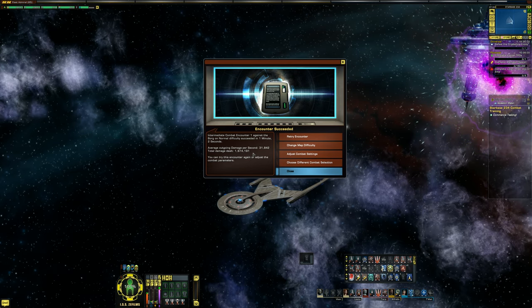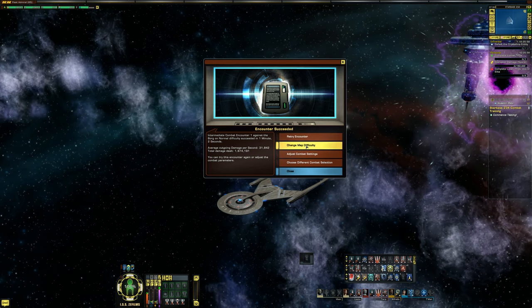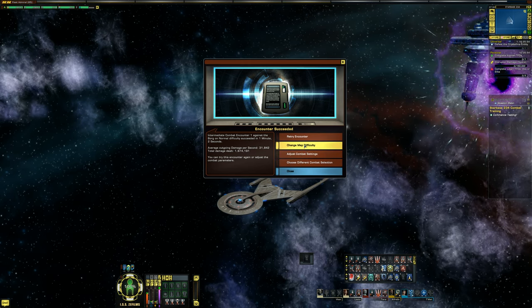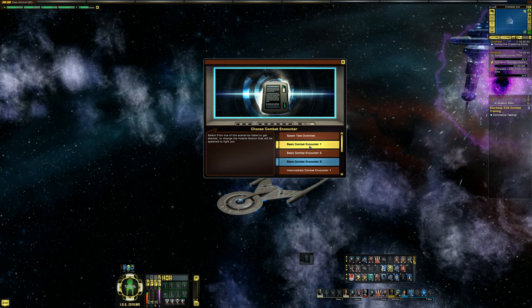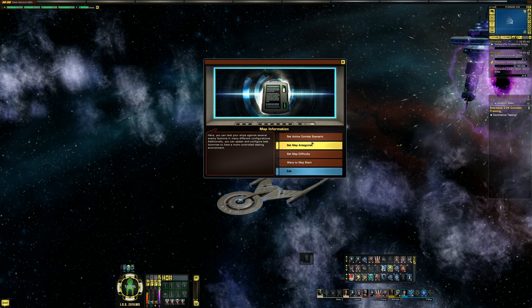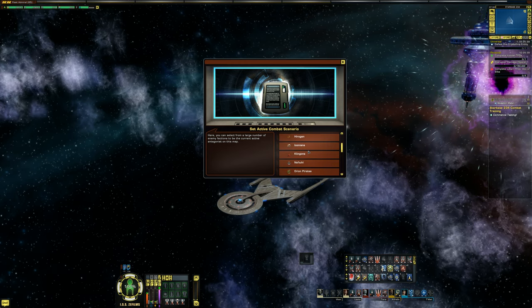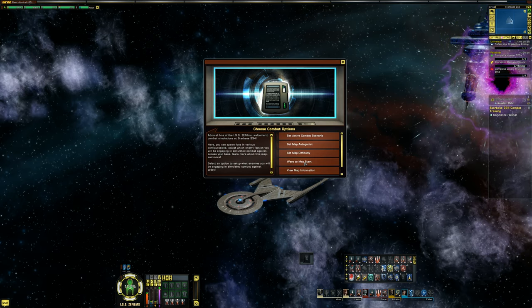You can try this encounter again or adjust the combat parameters. You can actually change things right here. Let's go back to main options — let's do some Romulans.